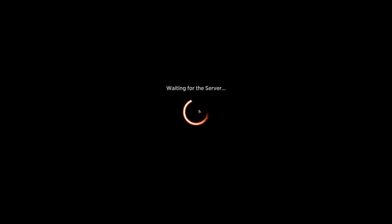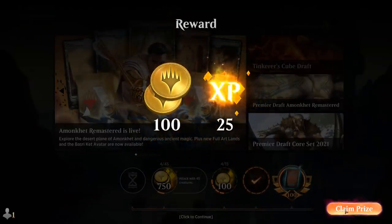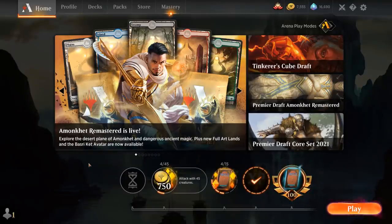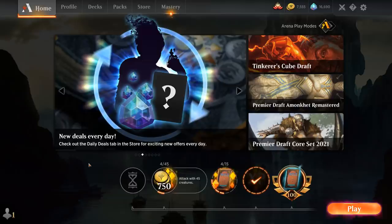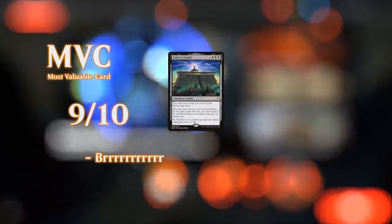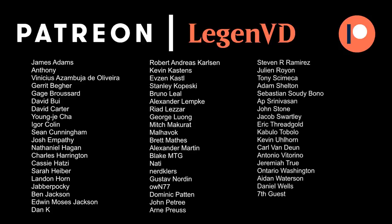The deck is definitely a ton of fun once we get going with Bolas' Citadel, but can sometimes be a little too slow to set up. Very all-in creature tribal decks like Elves, Merfolk, and Goblins can kill us before we get our Citadel out, or get us low enough on life that the Citadel becomes less effective once we do get it. Overall, I've been having a blast with this black-green extra land deck. Thanks for watching, hope you enjoyed, and as always have a nice day. Thank you to all my patrons — you can become a patron yourself at patreon.com/legendvd.